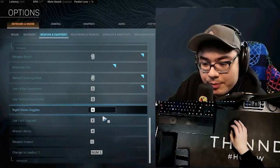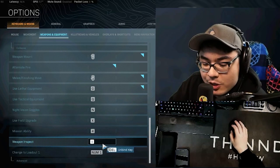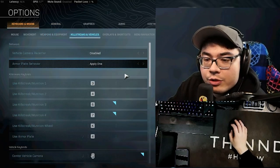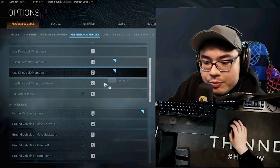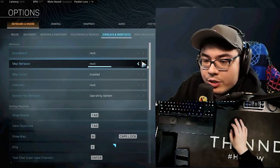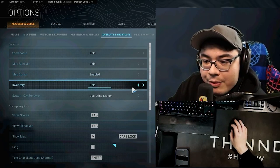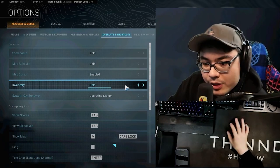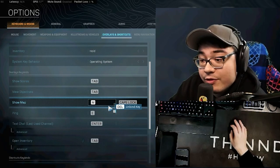Tactical equipment is Q — that's where I throw stuns, smokes, and flashes. Night vision goggles we don't really use. Field upgrade is X — that's for dead silence or a trophy system. Weapon inspect is I. For multiplayer: scoreboard is hold, map behavior is hold, map cursor is enabled so you can look around the map. Inventory is hold so you can see what's inside and close it immediately so it doesn't get stuck on screen.